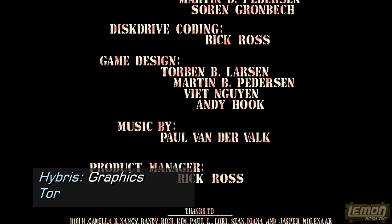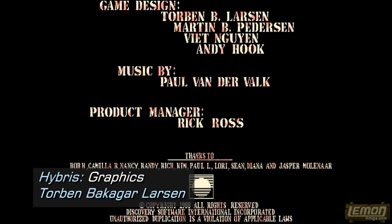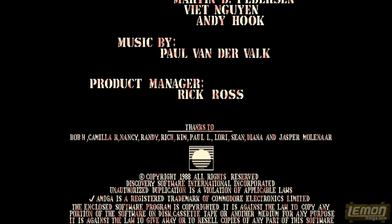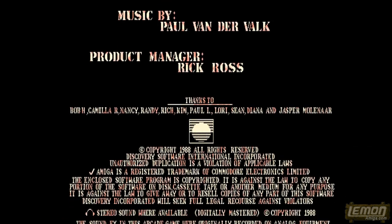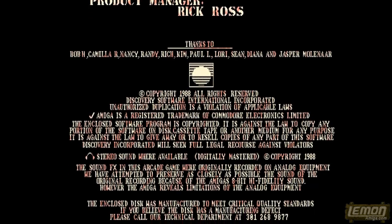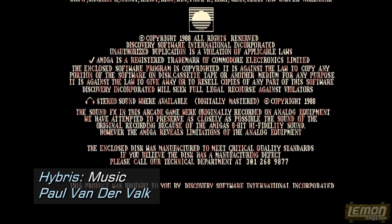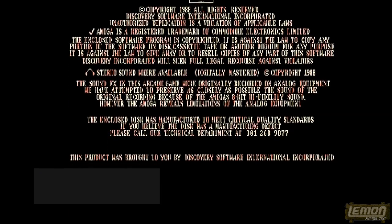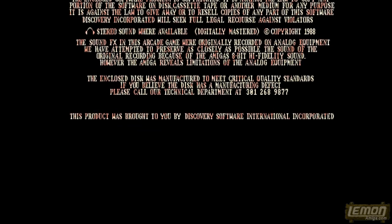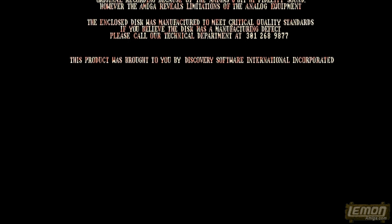The graphics were created by Torben Bekeger-Larsen, who also worked on Sword of Sodan on the Amiga in 1991, and also moved on to Elder Scrolls II Daggerfall in 1996. The music was created by Paul van der Voelk, who also created Poing on the Amiga in 1993, as well as many soundtracks on the mod demo scene, including the Imploder series.